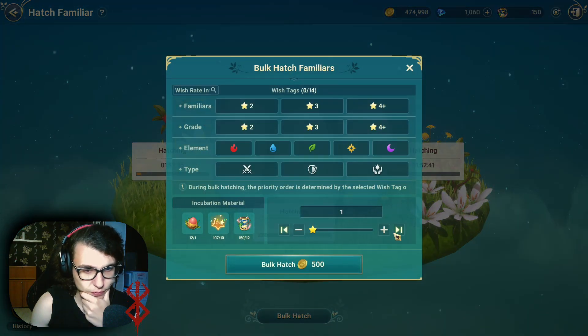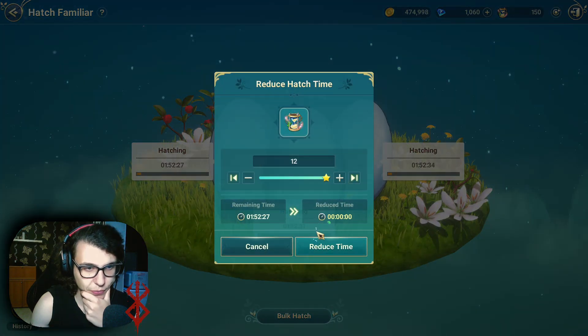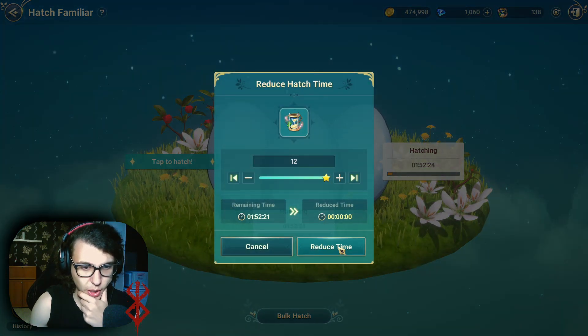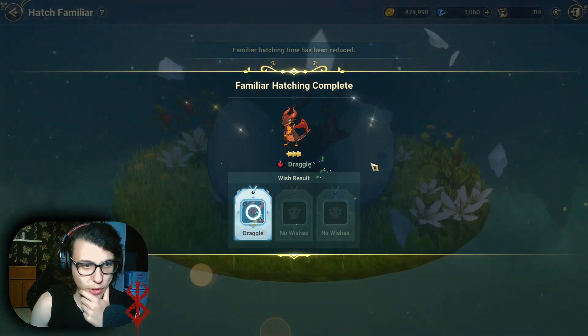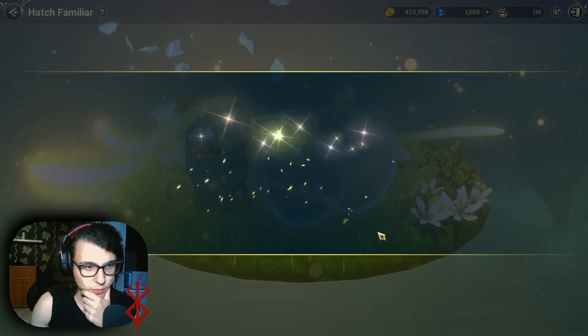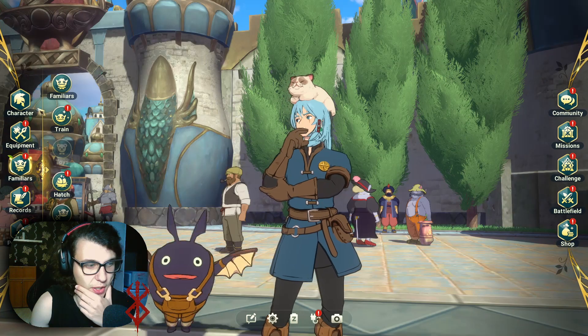So bulk hatch — we click it, reduce time. I use 12, here I use 12 again. Reduce time. Now these are obviously Drago and Crowhawk, and this one we get Rambunctus — first time I'm seeing this familiar.